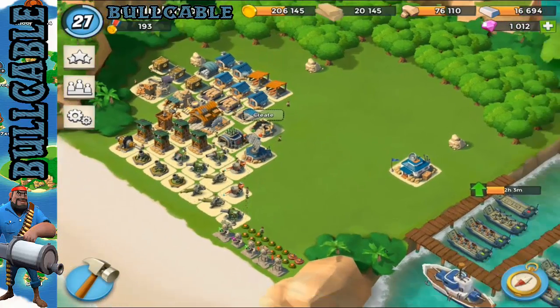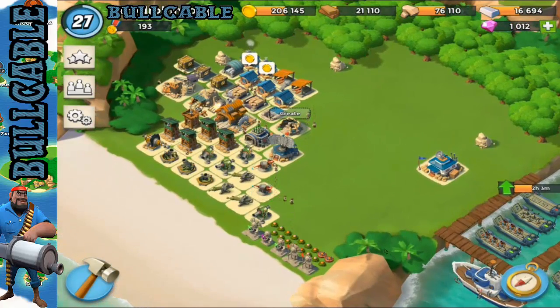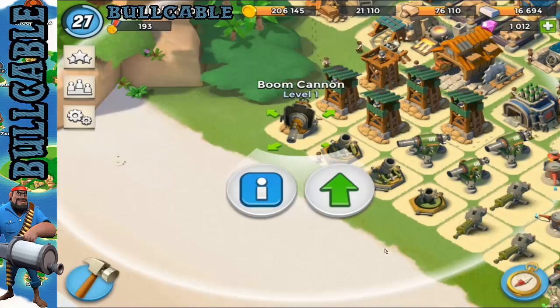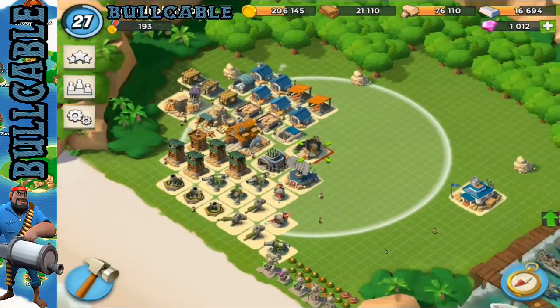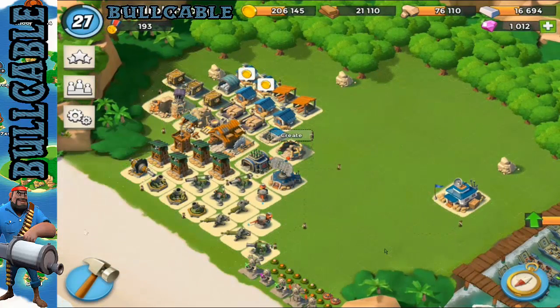I'm sure you guys don't really want to hear me blabbering on, but this is going to get something really straight for you guys. For headquarters 12, the most important thing at the moment is your boom cannon. It is really important where you place this — you want to place it so it takes up most of your base build.